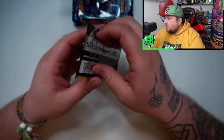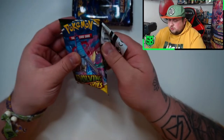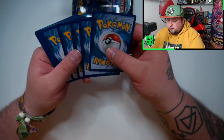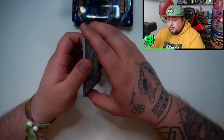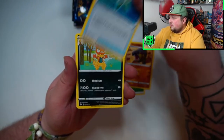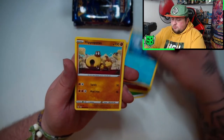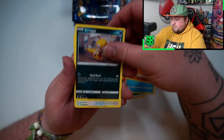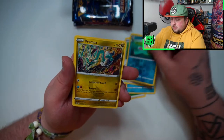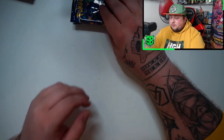Next Evolving Skies — that's the last one. And then we're going to Chilling Reign, and Chilling Reign has plenty of good cards you can pull from there, including the three Galarian birds — the Zapdos, the Moltres, and the Articuno. Could be nice to pull Articuno actually. Craggy, Fletchling, Lombre, and a regular Rare Drampa.